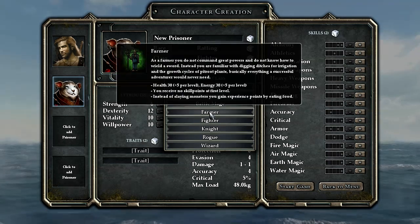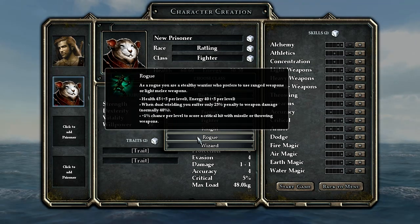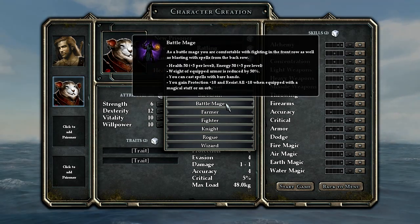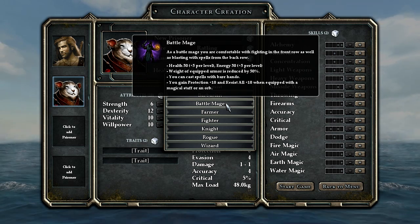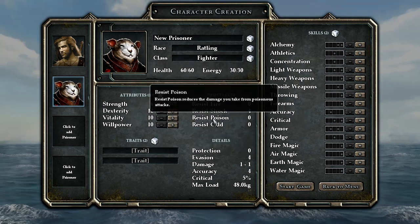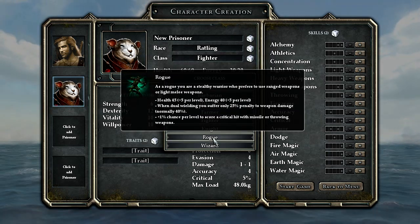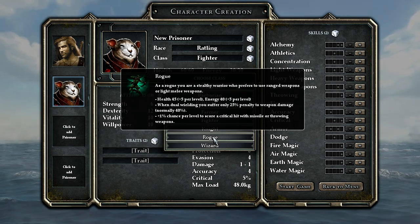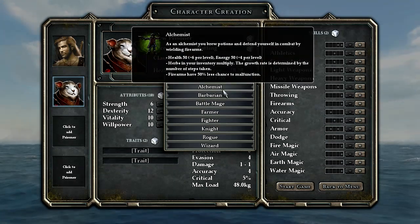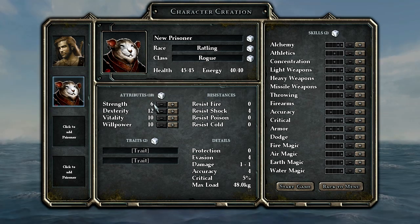Look at all those choices. I was tempted to make a party of nothing but ratlings — that would probably be awesome overload, but you could do that. I heard about a guy that had a party of all ratling farmers. I think the ratlings are probably best for rogues since they have that dexterity bonus and they're not all that strong. But they've got a cool perk that gives them a random stat every level, which is amazing. I guess that's why they don't have a huge pool of stats to begin with — there are trade-offs.